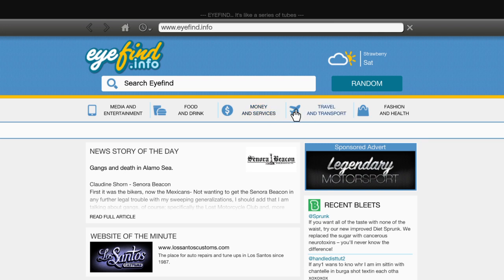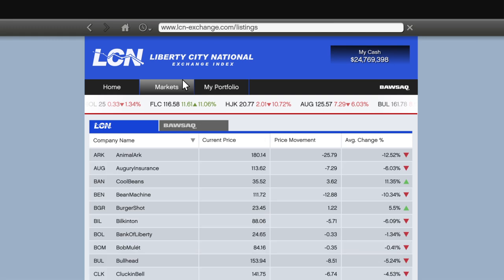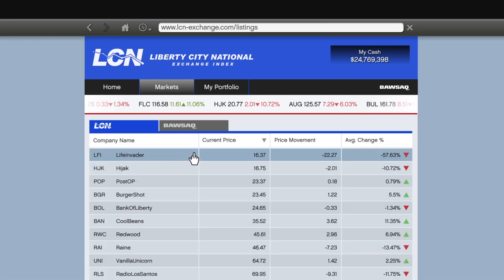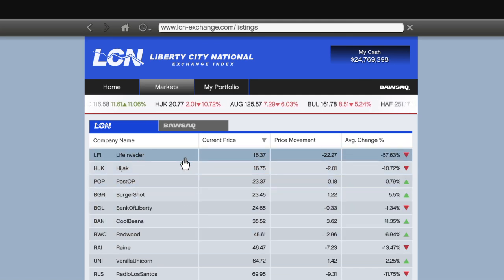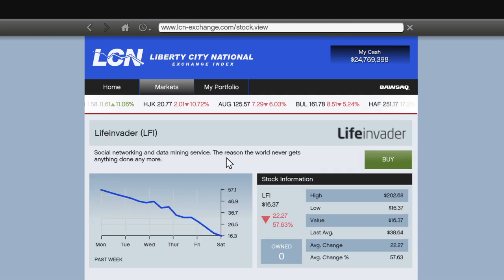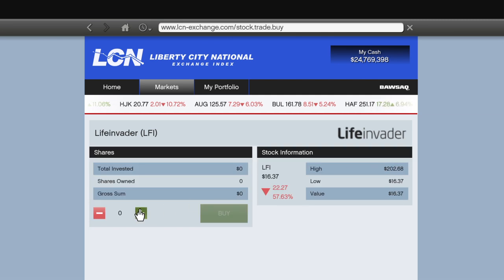First of all, you must have completed the Life Invader mission, which isn't hard to do because it's right at the start of the game. Once you've completed that, do one or two missions after that and wait some time. You'll know when it's right because once you click on the LCN exchange and click current price, Life Invader should be right at the top of the list, which means you'll get the maximum amount of money back.